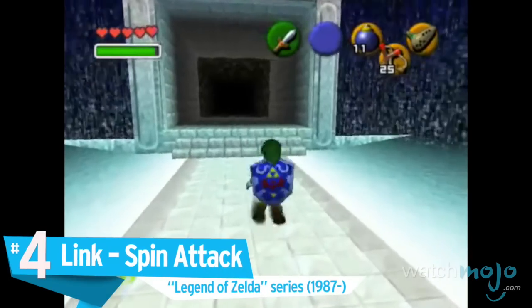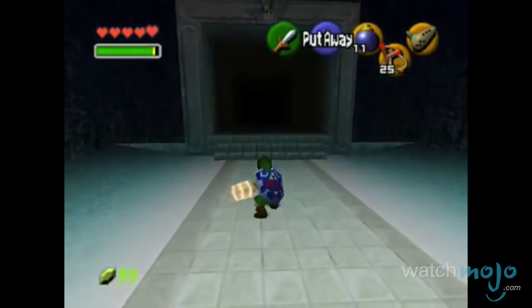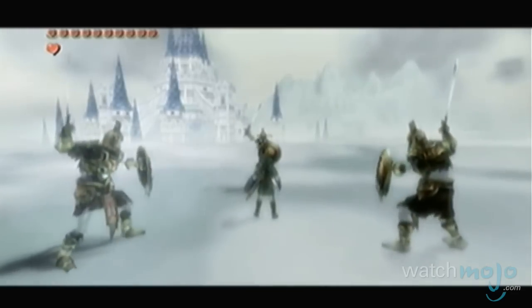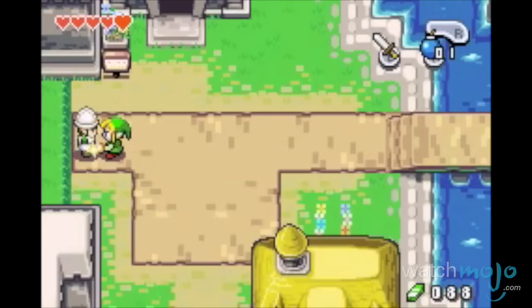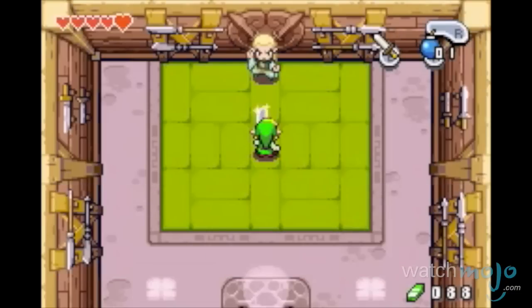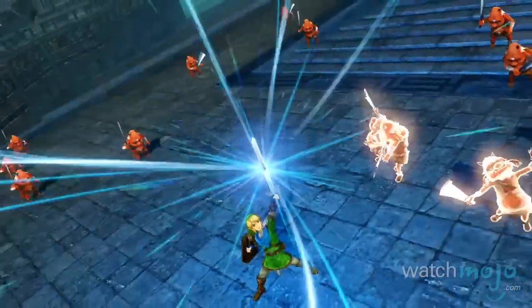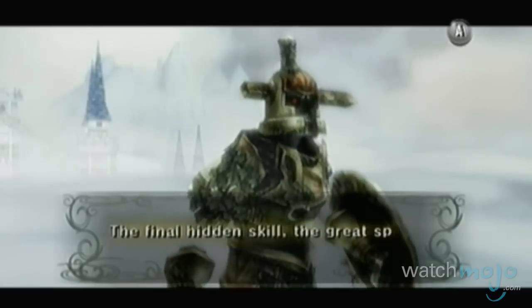Number 4: Link's Spin Attack, Legend of Zelda series. This versatile sword technique has been used in various iterations of the game series, and has remained the hero of Hyrule's most useful combat technique in almost every title. Aside from being an all-around powerful offensive strike, the Spin Attack has also served as a strong defense, as its wide range can damage a number of enemies within the sword's radius. Once Link takes his readied stance and charges his blade, you'd be wise to stay clear.